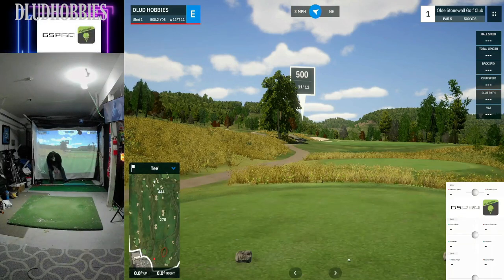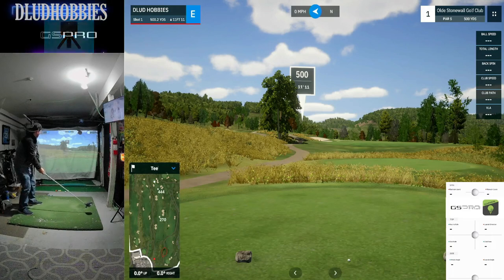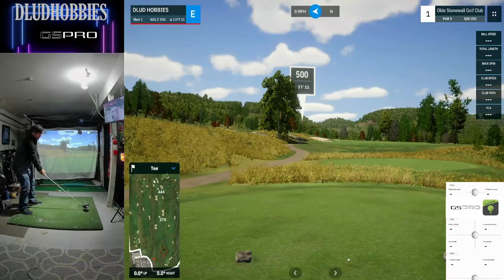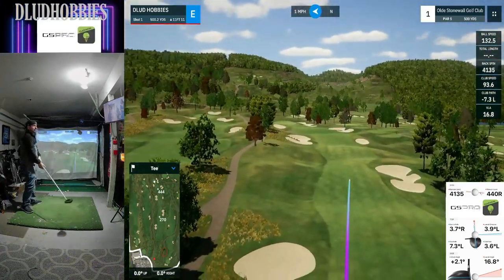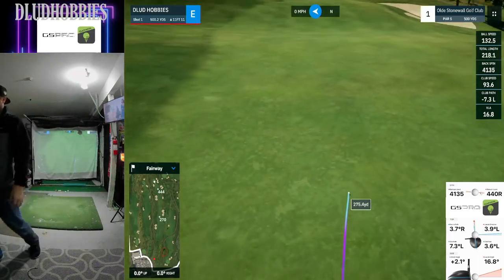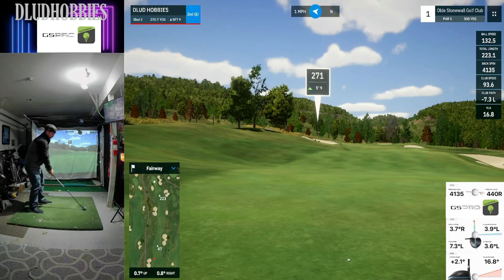Alright, back with another course for you. We are at Old Stonewall Golf Club — looks like a fun one, a pretty straightforward back-and-forth type layout. Starting off with a par 5, some pretty narrow fairways but you get some room before you run into some trees. Looks like quite a few bunkers here, and I like the sloping elevations.